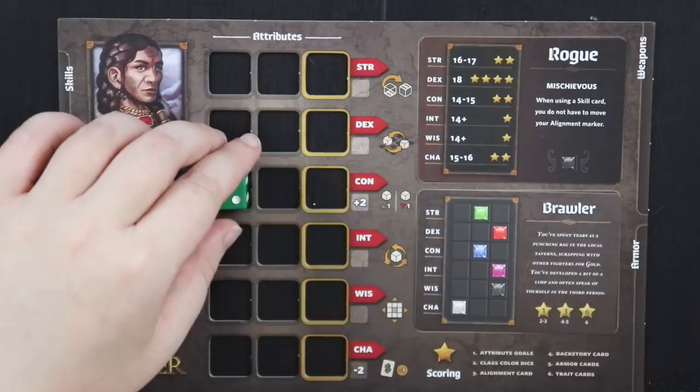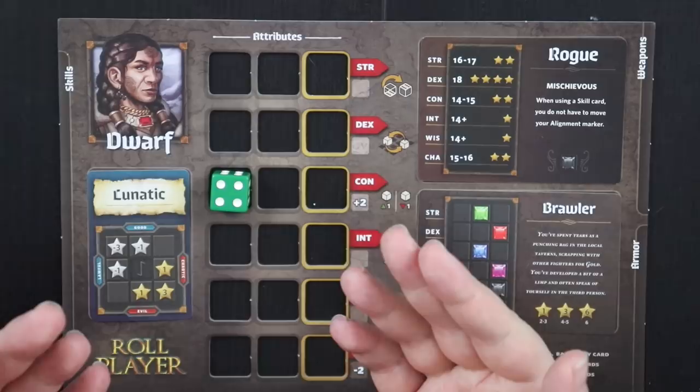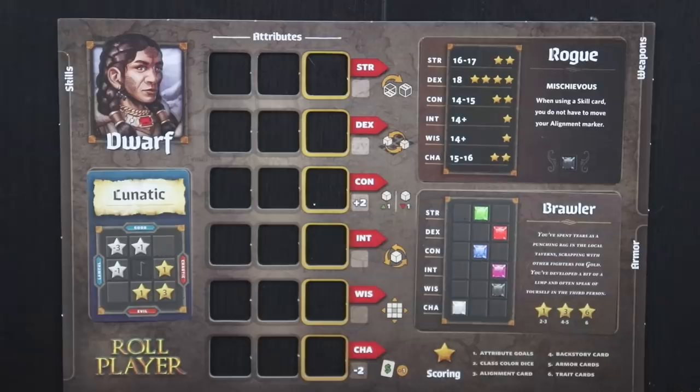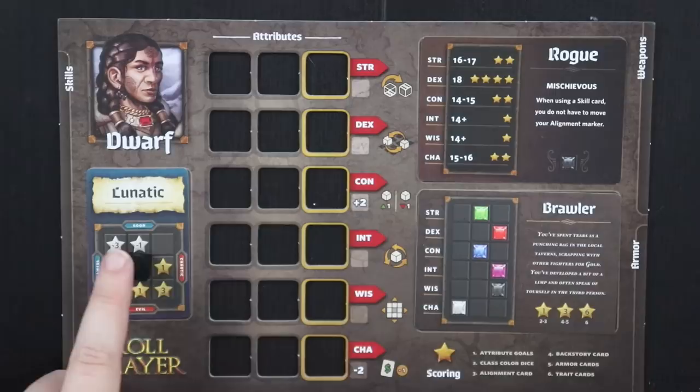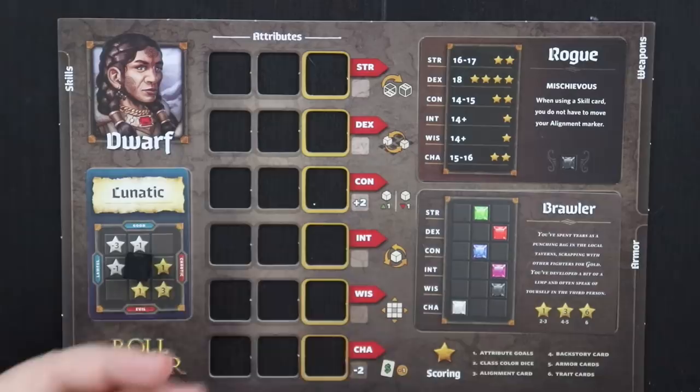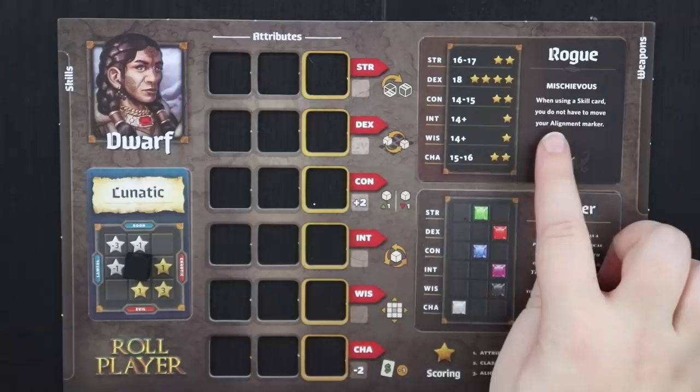Constitution allows you to move a die value up or down, but dice don't loop — you can't take a one and turn it into a six, or a six into a one. Intelligence lets you take a die you don't particularly like and re-roll it, and if you don't like the re-roll, you're allowed to keep the original value. Wisdom allows you to move your alignment marker. And charisma gives you a special token that lets you get a discount on your next market purchase, because everyone knows that people give money to people who have charisma.